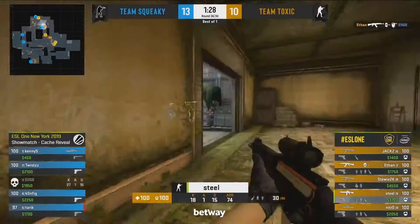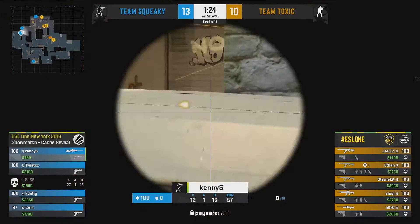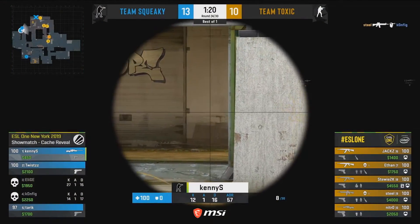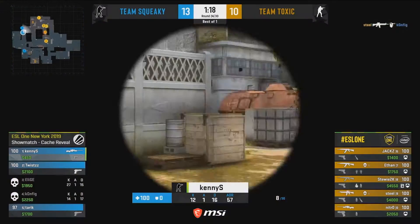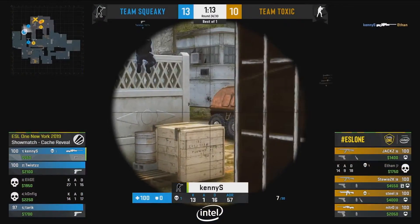It looks like the bomb is down towards A as well, so I'm hoping to see some KennyS action here. He's got the AWP. His teammates were just on Deagle. He's gonna have to step up and go above and beyond as he waits towards the CT truck. You can see the angle now — the player's crossing towards quad. And that's the one we're looking for. That's the AWP angle.